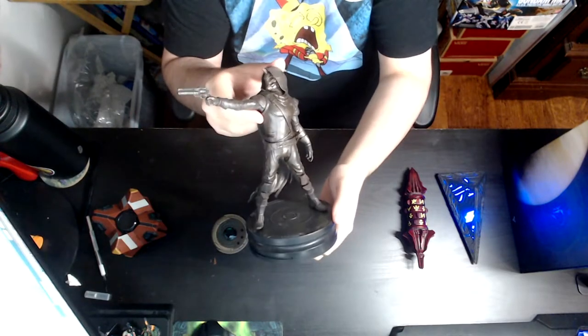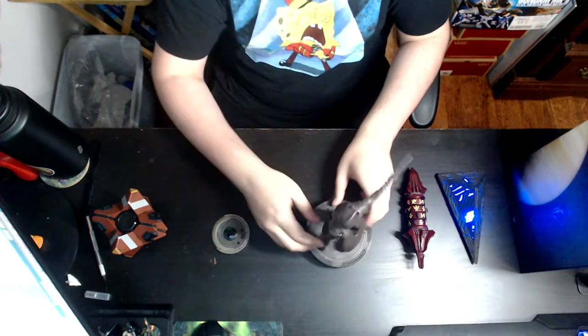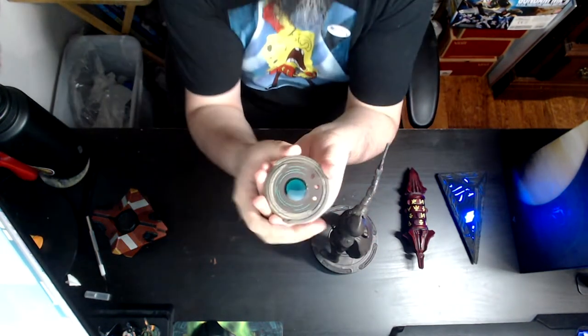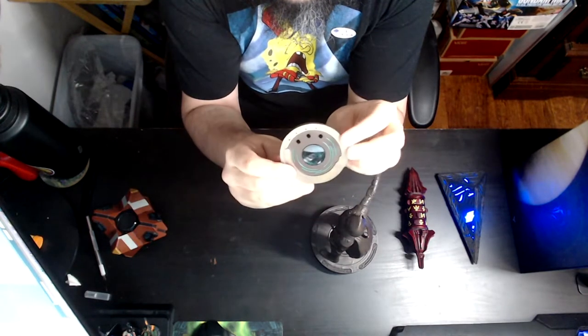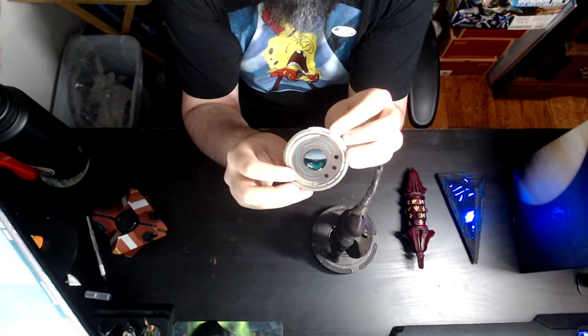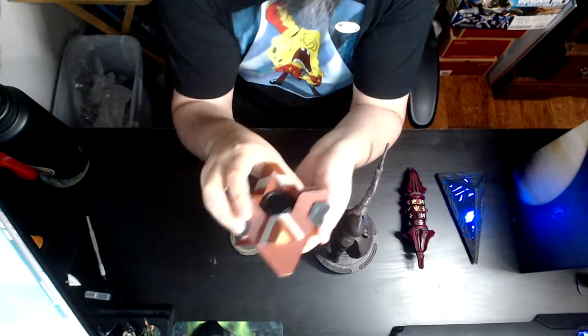This one is from the Forsaken collector's edition, which is really cool because you get a cave statue — it's not so much a collector's edition, more like a GameStop exclusive special edition. And the strange coin is from the Taken King collector's edition, which is one of my favorites — like hands down, the strange coin is really cool.